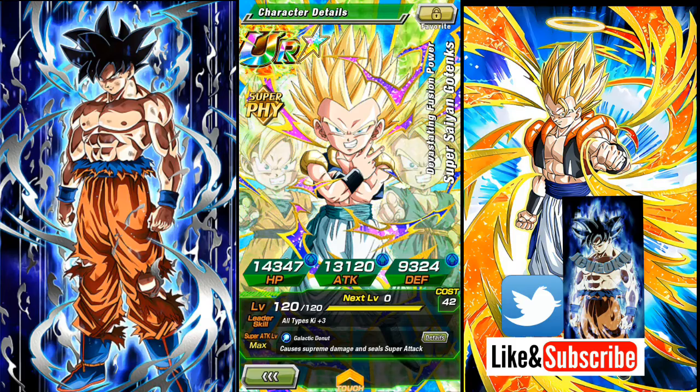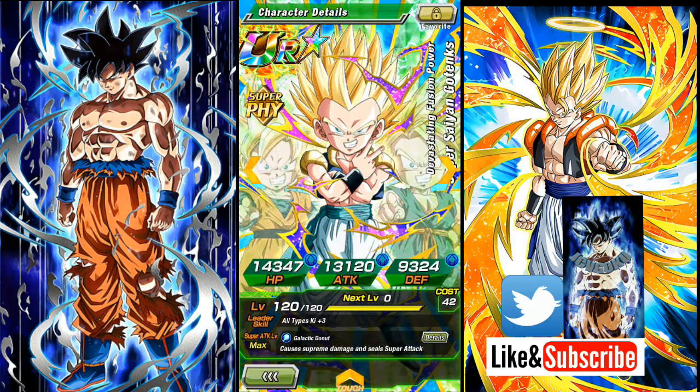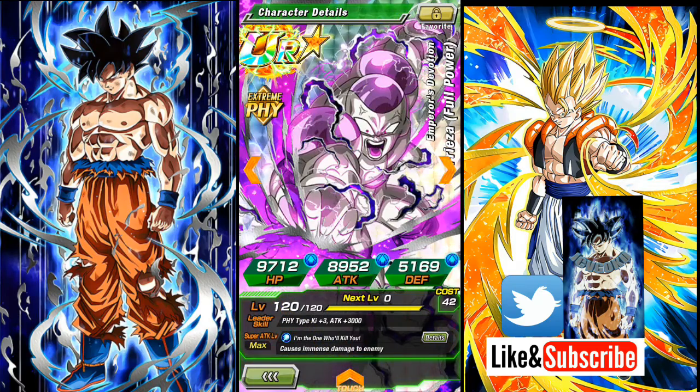And then we got Super Saiyan Gotenks. He hit for over a million guys. He is worth the orbs because he can go on a lot of teams — especially the Fusions team, the physical team, and the Mixed Saiyans category. He's got quite a bit of teams you can run him on, especially since he's a sealer. He's awesome — I'd really recommend you guys rainbow him if you guys have him or can.